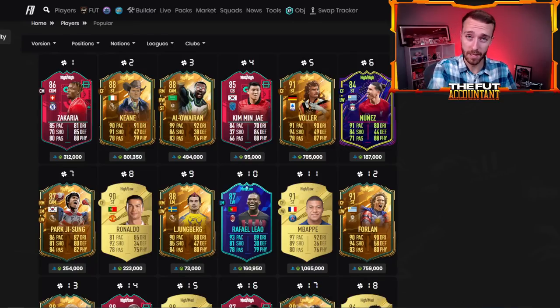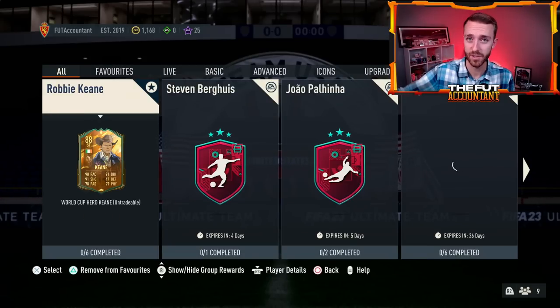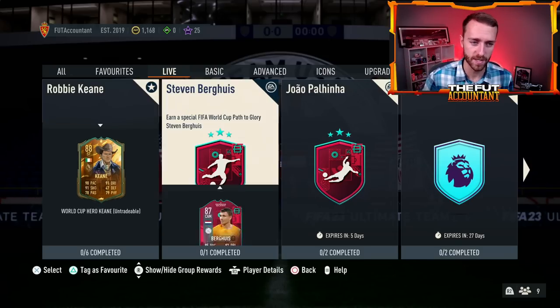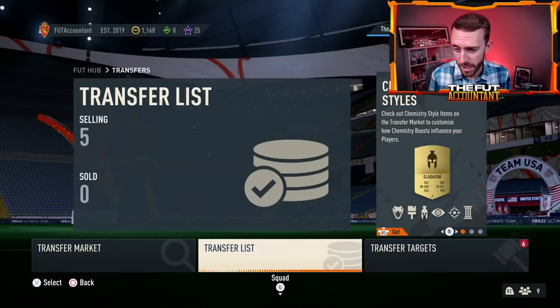The market today — I'm expecting it to go up a little bit until content, nothing super crazy, but enough that we'll be able to profit as people get coins and go buy some teams. After 6 PM today it really just depends on how the content is. If there are leaks beforehand saying we're getting an icon SBC or some sort of other pack, it's going to move the market a good amount — you'd probably see some panic selling heading into the content drop. But I'm probably going to end up selling my cards before 6 PM just to keep it safe.